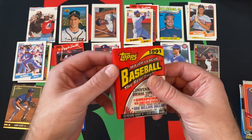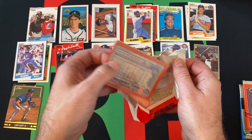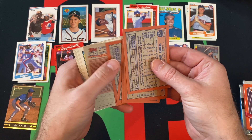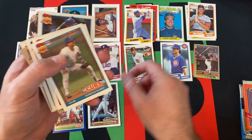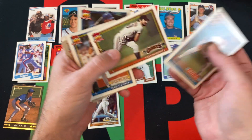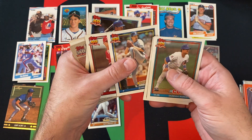Moving on to 91 Topps — looking for Chipper Jones. Unless this is a Desert Storm pack, that'd be amazing. But there's Ken Griffey Jr.! That's a nice one. Domingo Ramos, Jerry Brown, Steve Bedrosian, Tim Layana.